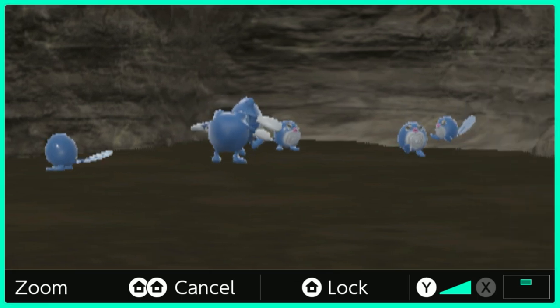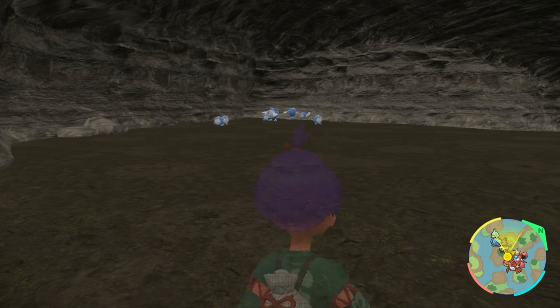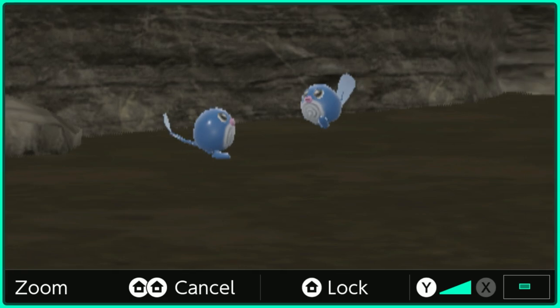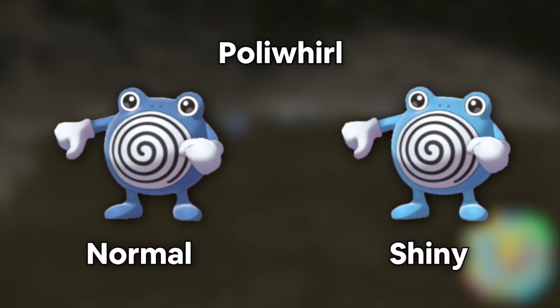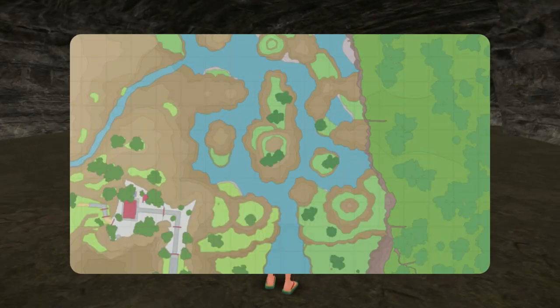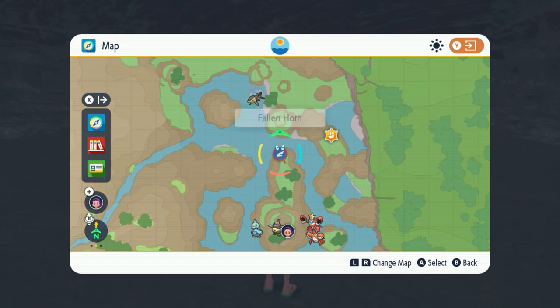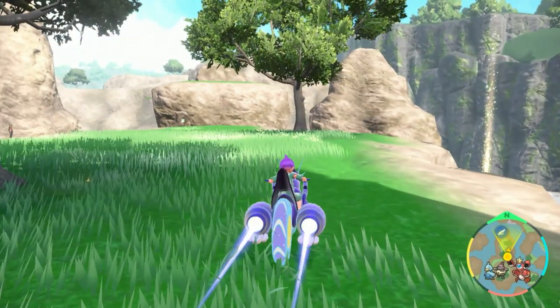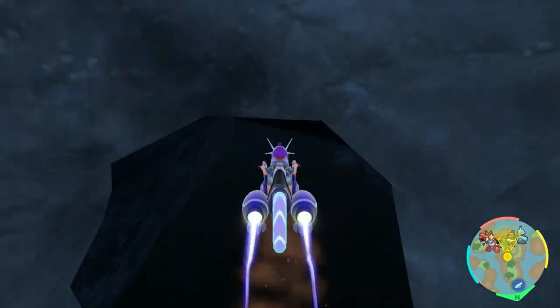Poliwag is a very interesting hunt because it's very difficult for a lot of people to see. But specifically in this cave location, you'll be able to see the difference between the regular and shiny ones. Here's what the shiny one looks like and here's the regular one, plus its second evolution. To get to this location, teleport all the way to the Fallen Horn, and this cave is just on the way from there — then rush into the cave.